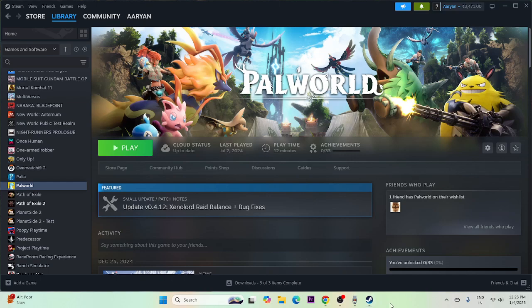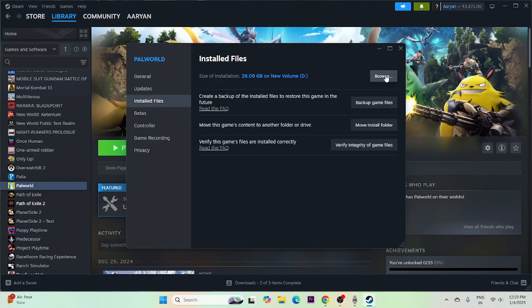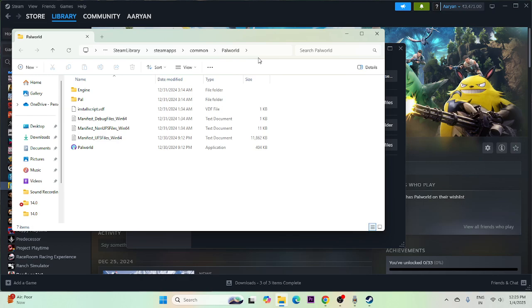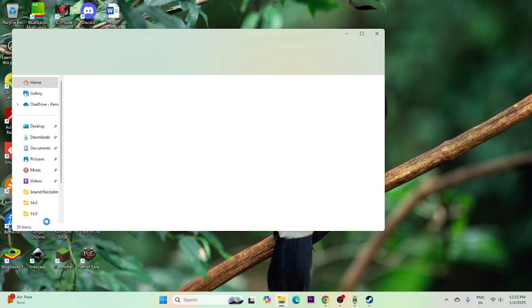The next fix is to launch the game from the installation folder instead of from Steam. To do this, go to the game in Steam, right-click, go to Properties, go to Installed Files, and click on Browse. This will take you straight to the installation folder. Launch the game from there — this has helped many users.